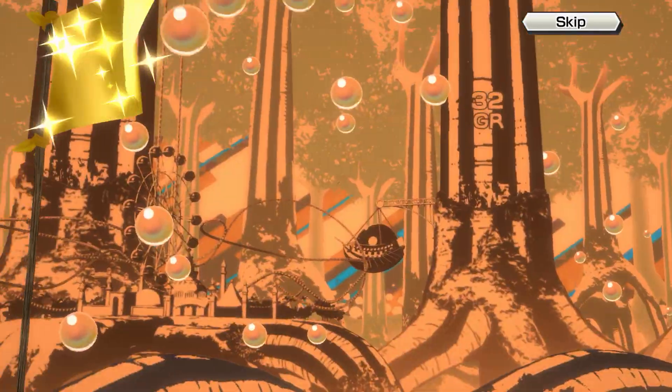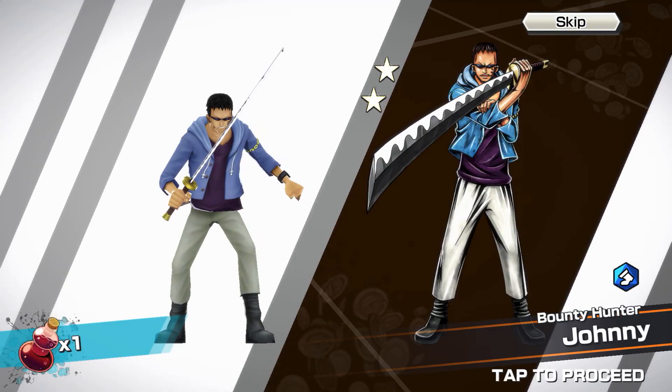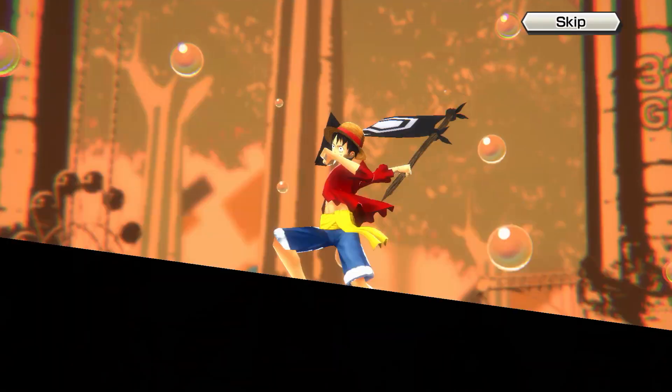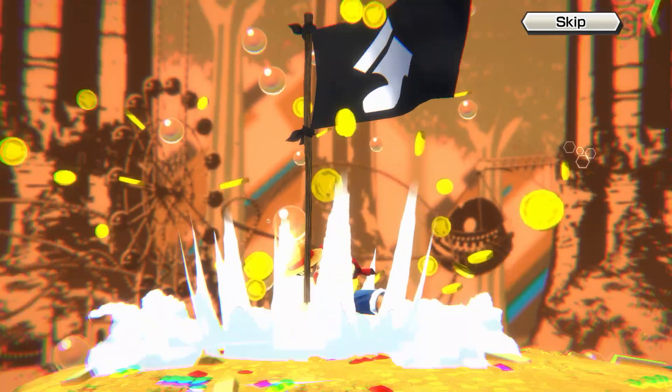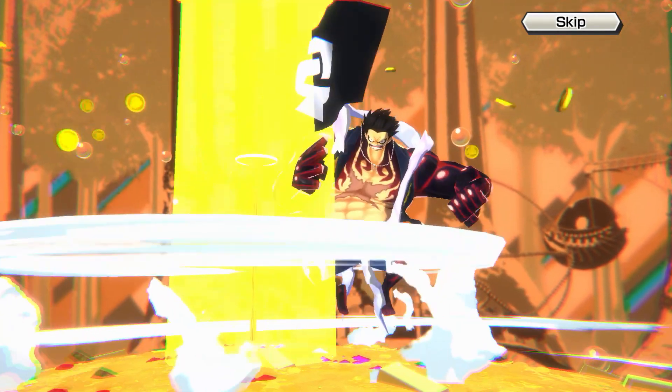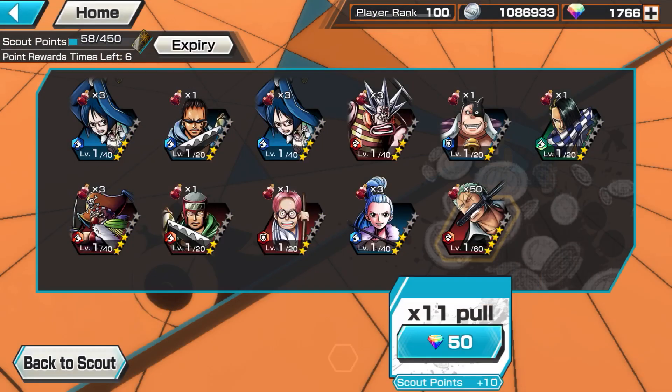Gold flag up there — number 32, we'll blitz through this one. Looking for that attacker flag. Bounce Man or Snake Man holding an attacker flag, come on. Dang, really nothing. There we go, there we go — no, don't need him.